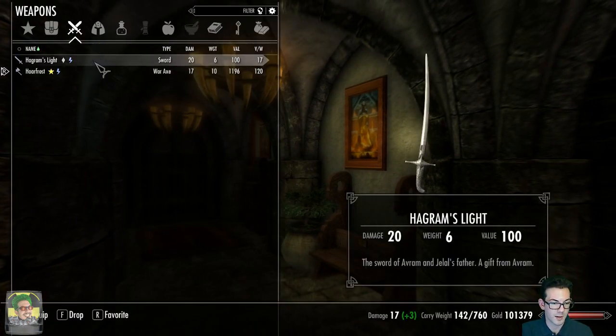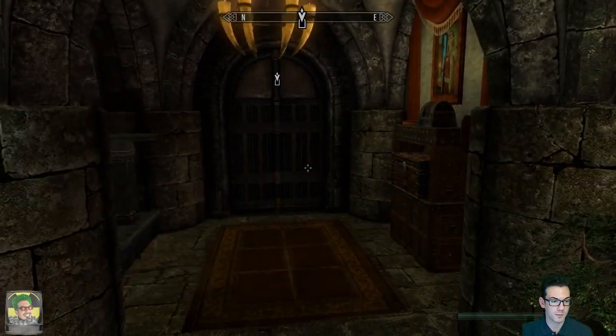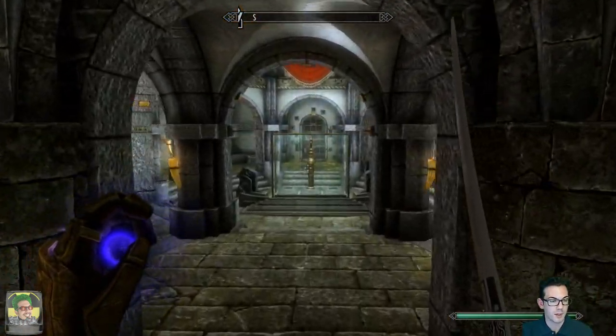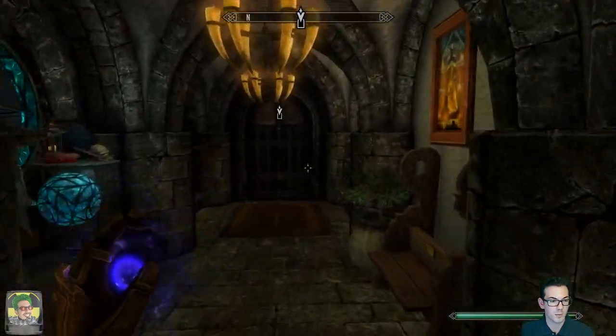What is this? The Sword of Evren? Oh, it does actually have something on it - check it out. Awesome. He said it was above the fireplace in the safe house - we'll figure that out later.